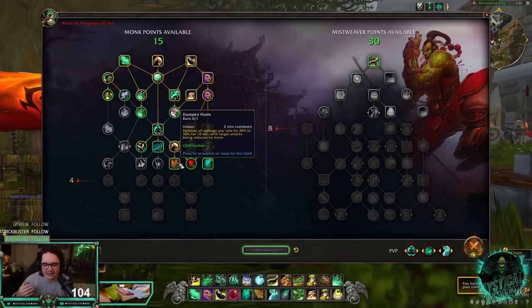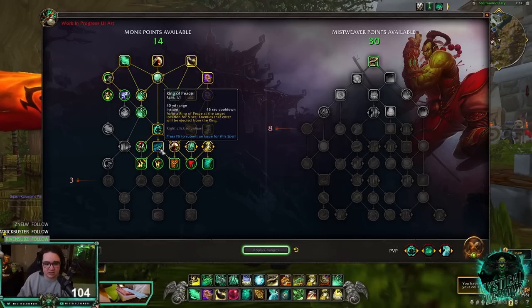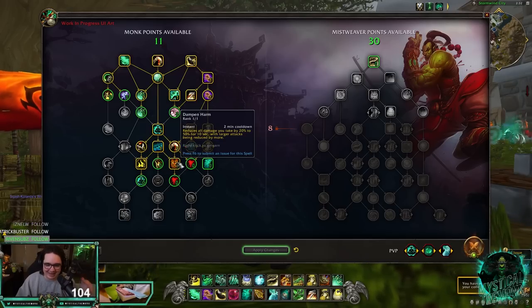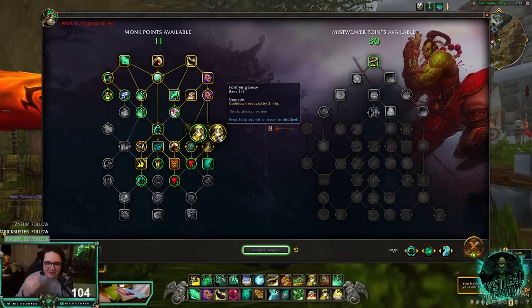This row is probably going to get nerfed. We get Ring of Peace, which is awesome. Provoke won't be used in PvE but in PvP it makes taunted targets get 50% increased speed — great for taunting pets to break crowd control versus hunters and warlocks. Then you get access to Diffuse Magic. So in this row alone you get Diffuse Magic, Dampen Harm, and on top of that Fortifying Brew — three major defensives.